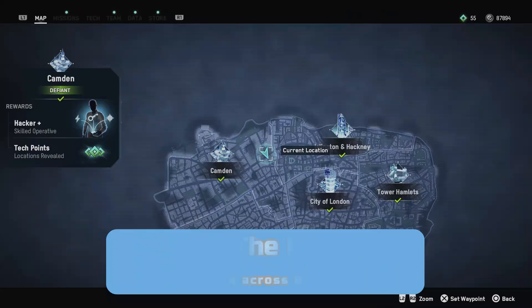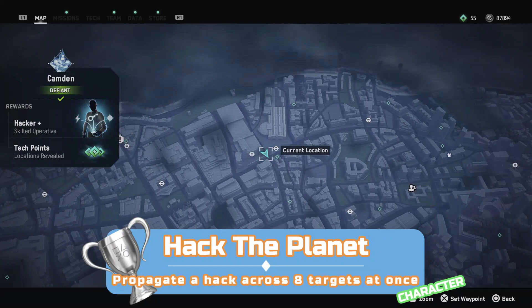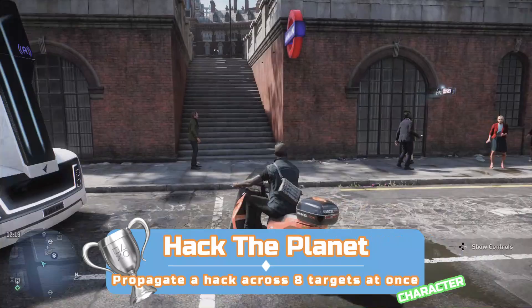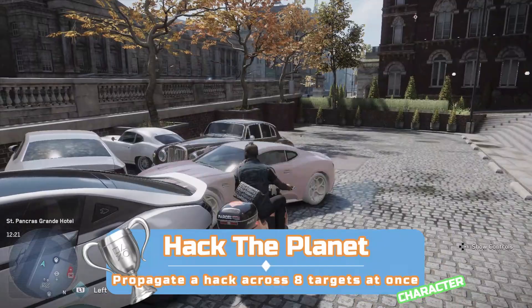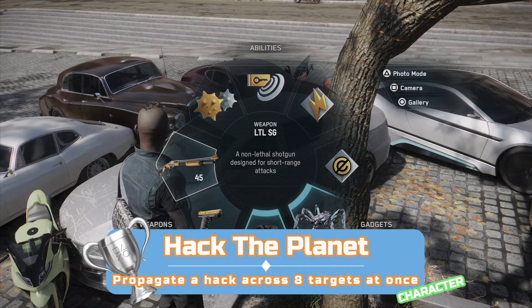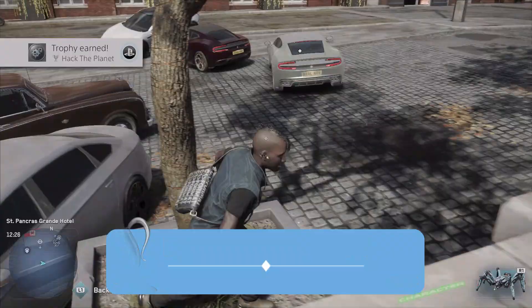Another character-based trophy — this time you'll need a hacker. You get one automatically during the story after making Camden defiant during Clarion Call. Hackers have the viral hacking ability: normally you'd hold L1 and press X to hack something, but with a hacker you can hold X to send out a hacking shockwave, hitting everything in the vicinity at once. To get this trophy you need to hit 8 targets with one shockwave. Go to a car park — I used the one near King's Cross station in Camden — bunch 8 cars together, then hit them with the viral hacking shockwave. You can press square, triangle, or circle — just make sure you hold the button down.